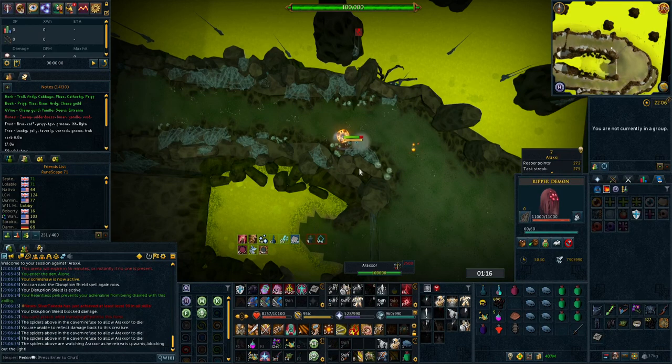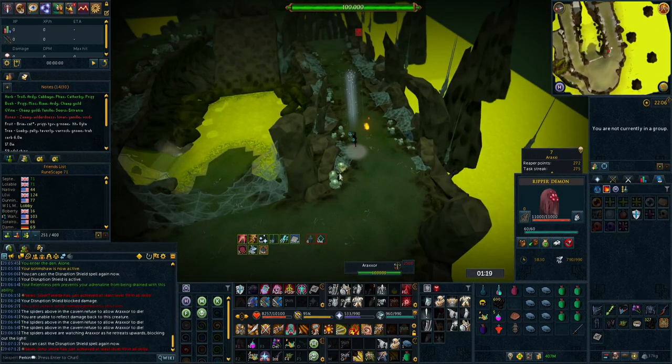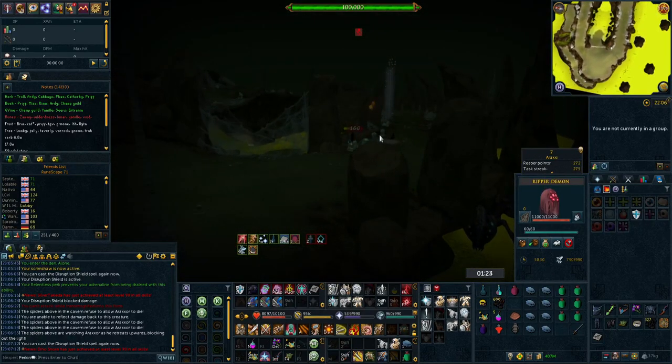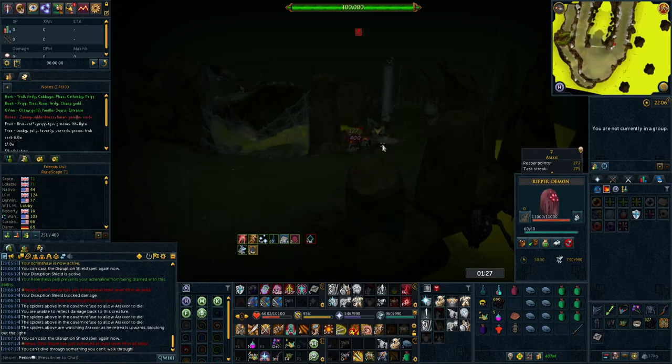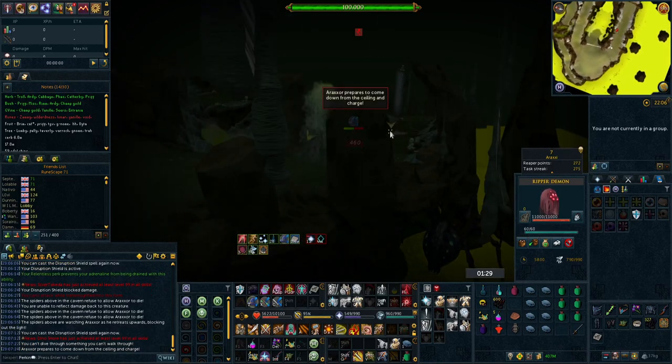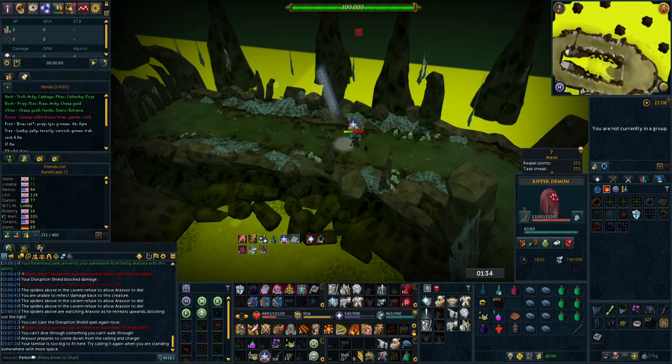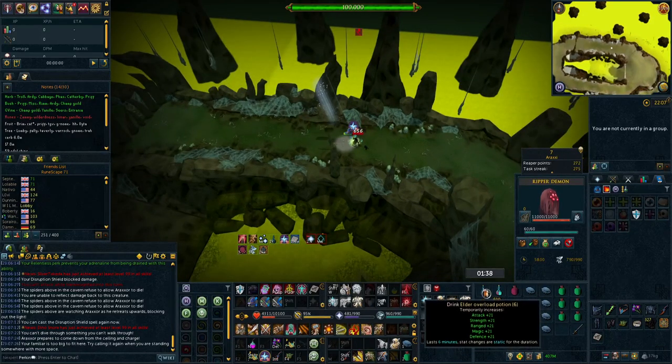I'd personally recommend keeping your Wyvern Crossbow — or if you purchased it, the Noxious Bow — to use as a dazing swap. These are going to set you back approximately 420 million GP, and you're going to want to put Precise 6 and Equilibrium 4 on these. Having dual wield crossbows also enables you to benefit from mechanized chin chompers, which are useful at various bosses such as Barrows: Rise of the Six, and a significant number of slayer mobs such as Shadow Nihils.